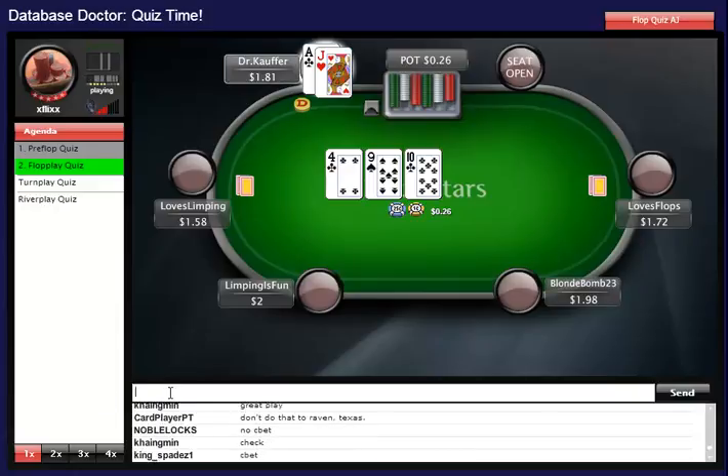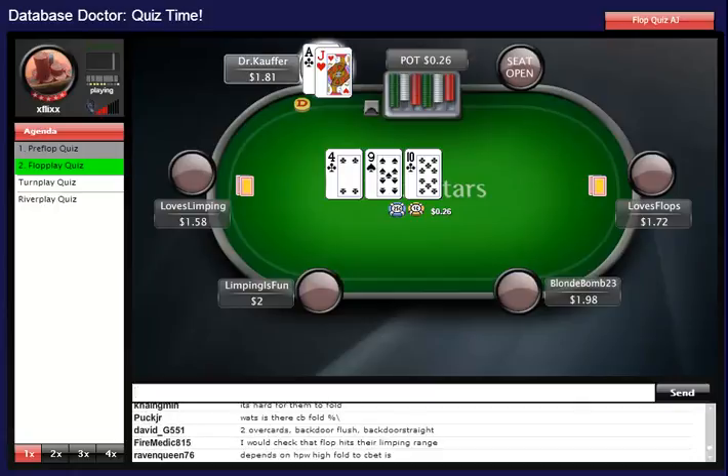Would you fire out a c-bet here, or would you just check it back? What would your line be in that spot? Looking at the poll results, we have a lot of people advocating c-betting and a lot taking the free card and checking behind.